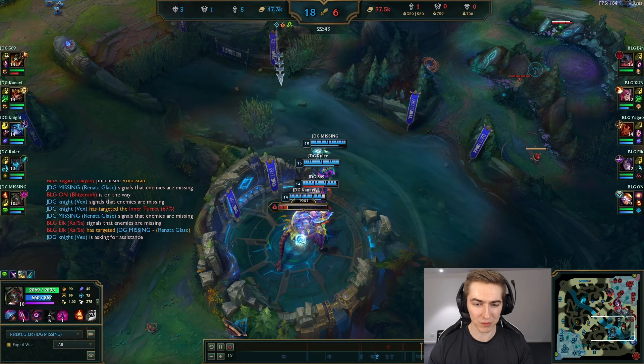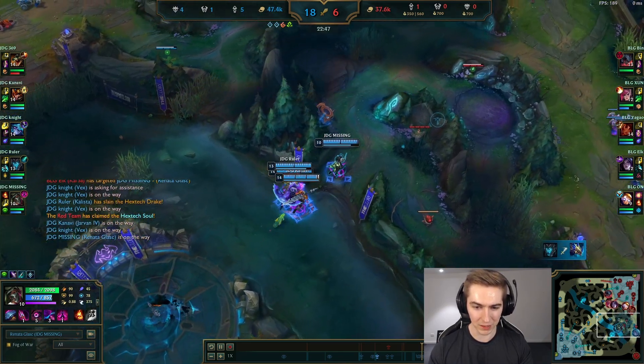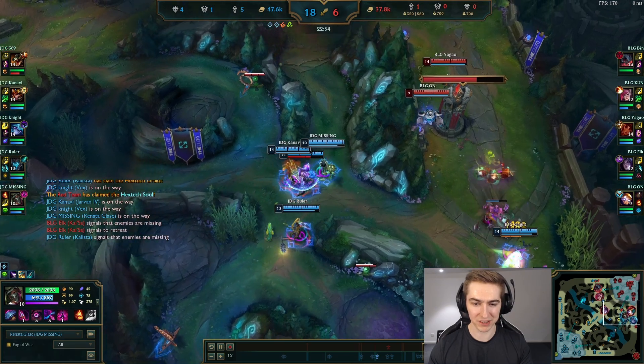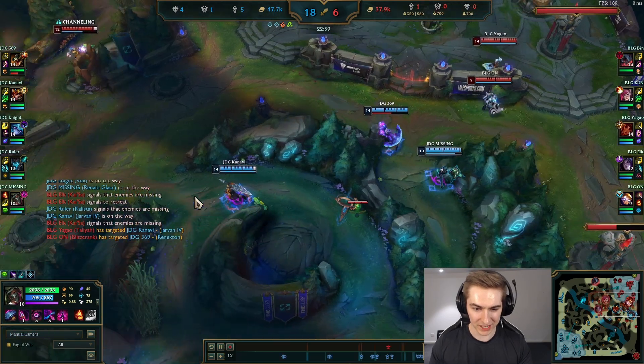Here they would normally look to push mid wave but because it's the sole point they clear it as soon as possible. Now they have a Vex in the side lane — a very vulnerable champ — but she was there first, so they're playing accordingly. They're protecting her because she was there first and was able to pressure faster, and now the rest of the team is making up for it by protecting her.